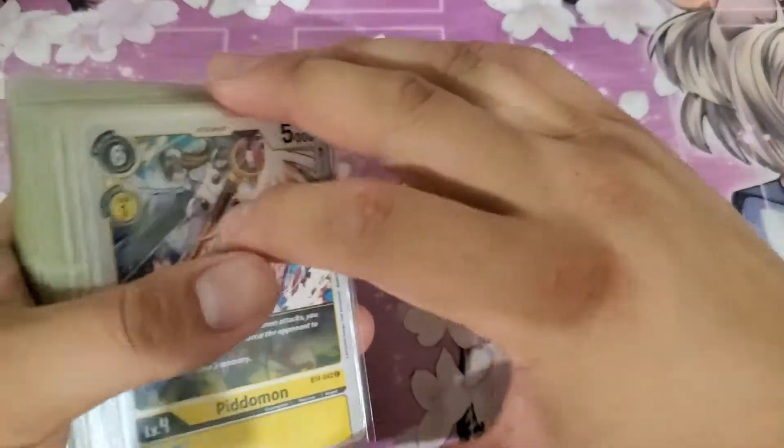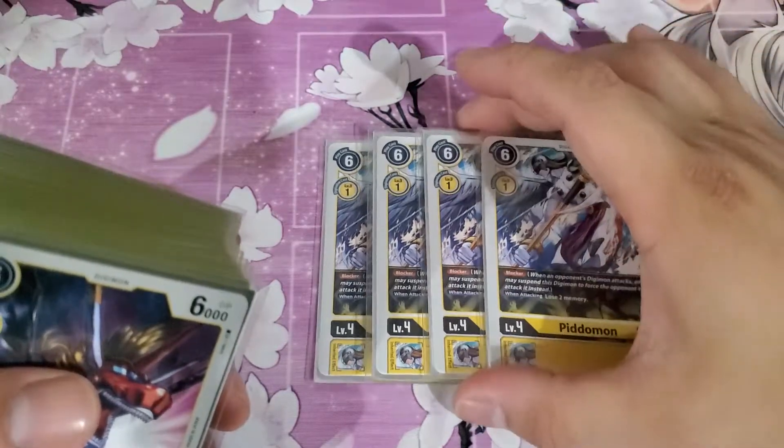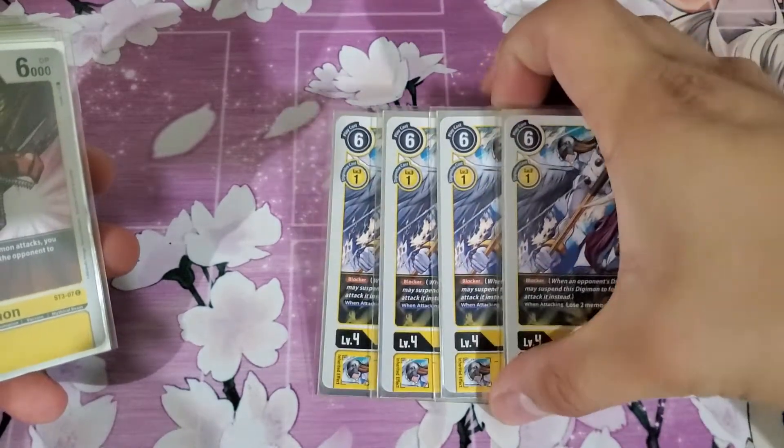That's all for the level 5s. Moving on to the level 4s. I run the 4 1-cost blocker Pitomon — nothing special, just a blocker at 1 cost. It helps when you're low on memory to start climbing and establishing your Digimon onto the field.